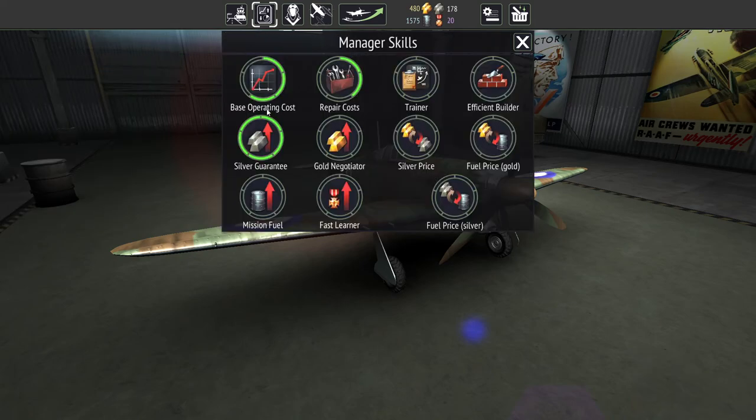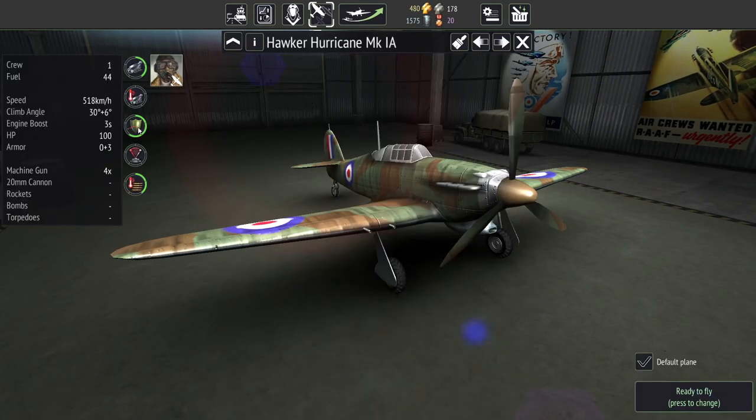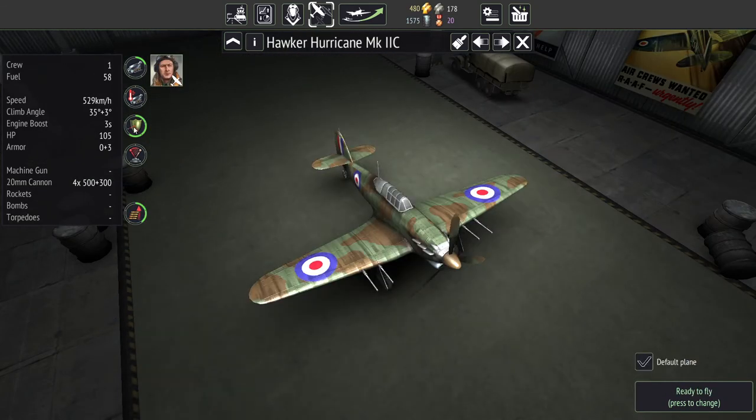Let's check this out. So base silver guarantees max. I started doing repair costs just because it all adds up. I would like to save up for the base operating costs, but it's kind of nice to get the cheap prestige point cost upgrades in there too. Then also in the plane department, got the armor on both planes.